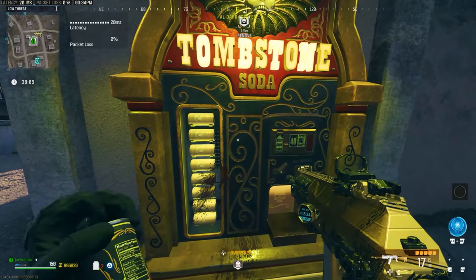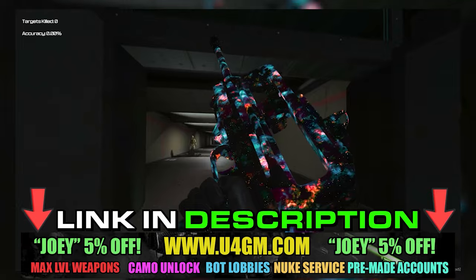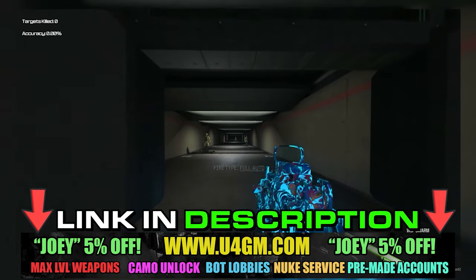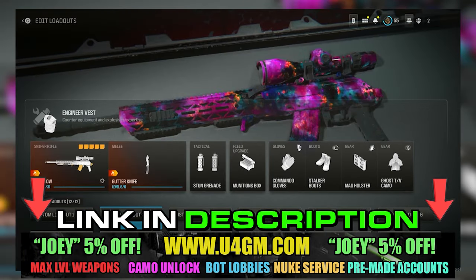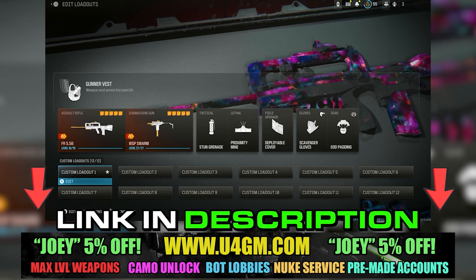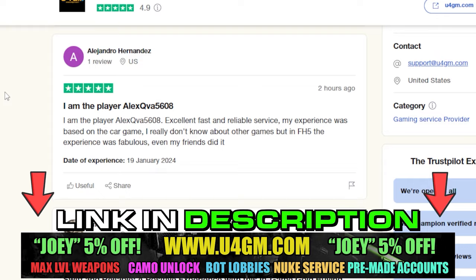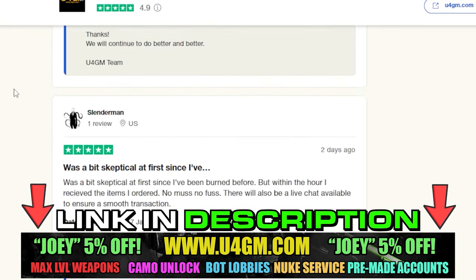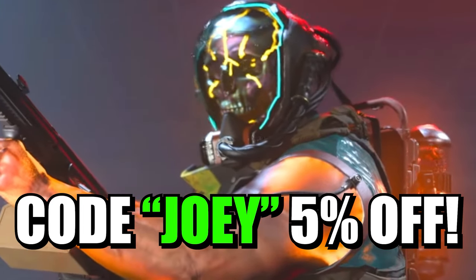I'm going to be explaining this in more detail in just a bit, but first let me introduce you to my sponsor, u4gm.com. They have the cheapest prices on the market right now and the fastest delivery. You can get bot lobbies from as little as $4 per lobby, unlock all camos for a cheap price, get the nuke skin, nuke services, and pre-made accounts with everything unlocked. They have over 5,000 five-star reviews on Trustpilot. Use code JOEY for 5% off — link in the description.